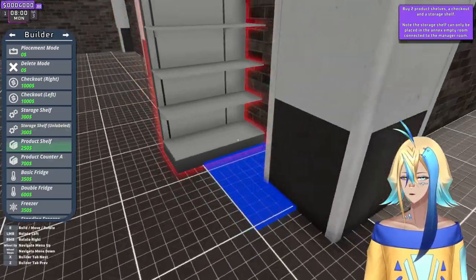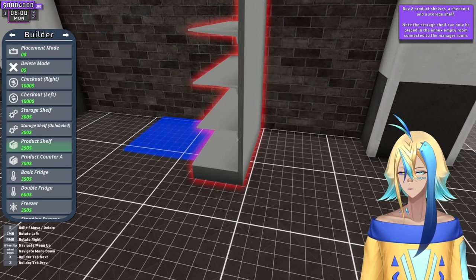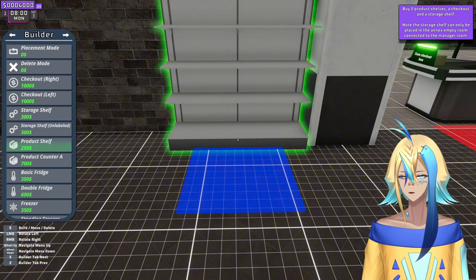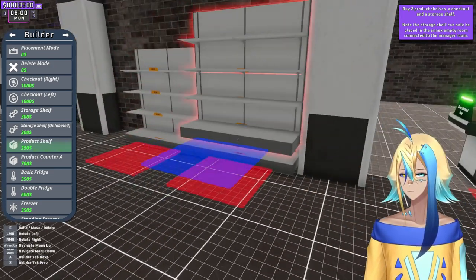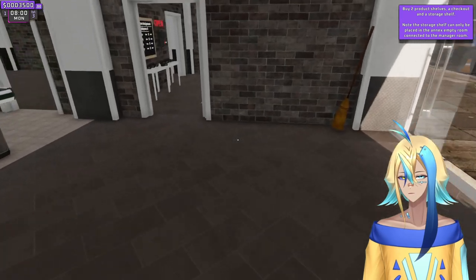Let me place some shelves down because we can't own a supermarket without shelves. I'm placing a shelf right now. You can probably get a storage shelf because in that back room right there behind the counter — place storage shelves there. Put it there because I put it there. Fridge right there. I was thinking, put a fridge right here at the entrance.